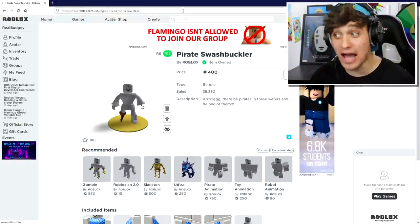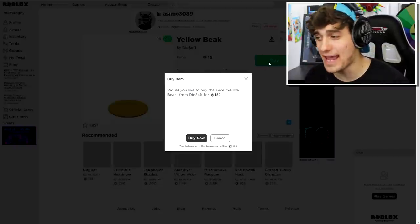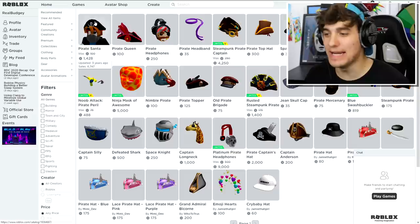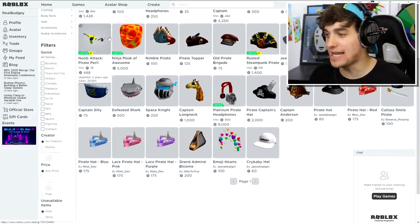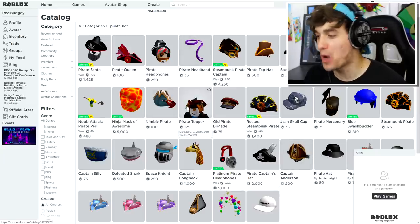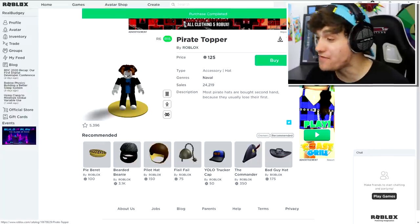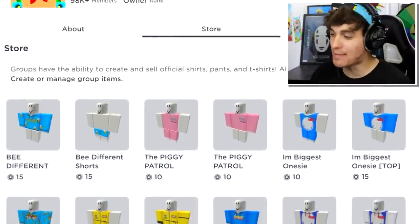I found one earlier so I'm just going to head over here and buy this beautiful yellow beak. The next thing we need to create the perfect Budgie is the ultimate pirate hat - I found the perfect one right here and we're going to buy that. You know what else is really perfect? My merchandise - go grab it from Kalixo Shop right now.